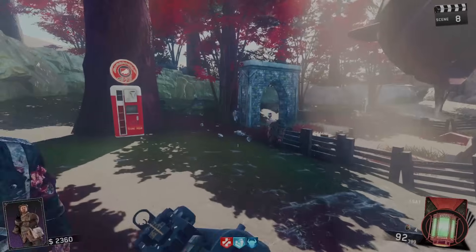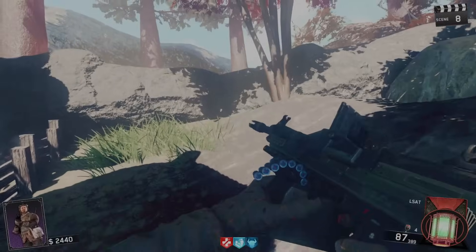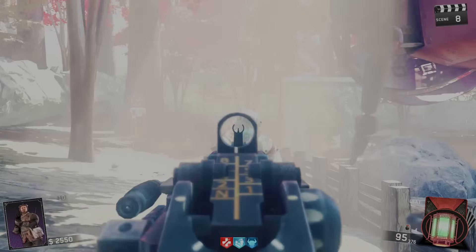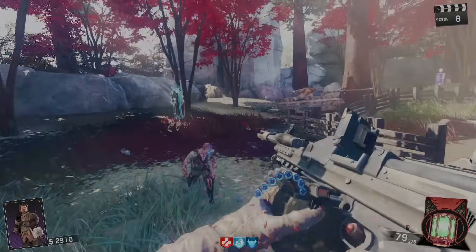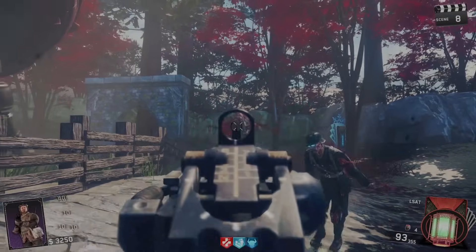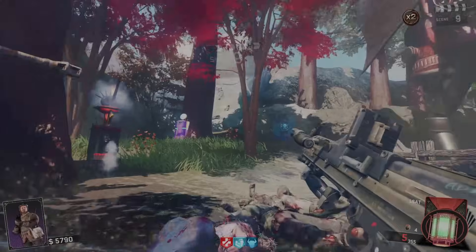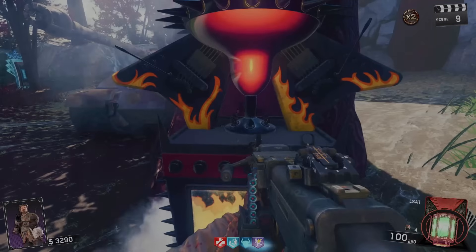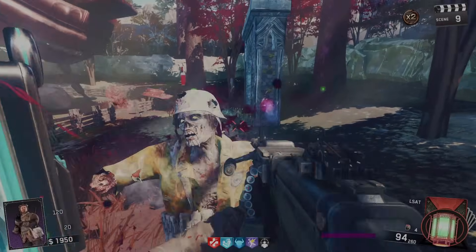I want to apologize for my voice — I went to my college team's football game yesterday and was screaming like a madman so I kind of lost it. Just bear with me here. End of the round — I'll grab this nuke for a free 800 points. There's a BO4 perk called Zom Shell right here, and then I'm gonna grab Deadshot too.